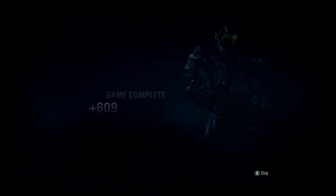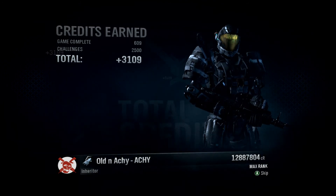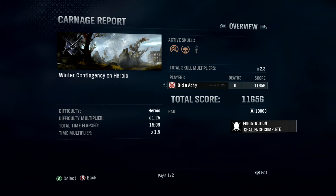So that's it — that's Foggy Notion. Ending mission on Heroic difficulty with the Famine and the Cloud Skull on. I chose Winter Contingency for this. Here's the challenge score. I hope this helps you in your quest for the Reach Foggy Notion campaign challenge. This is Aldenaki signing off.